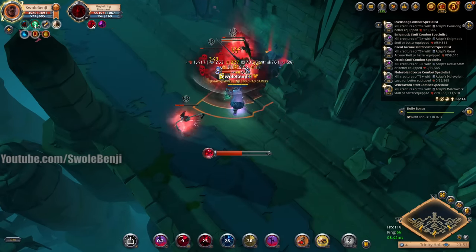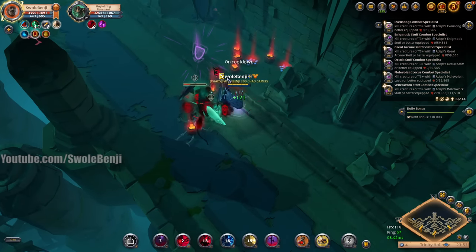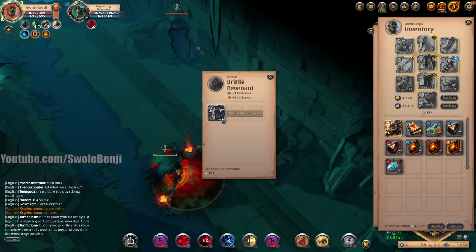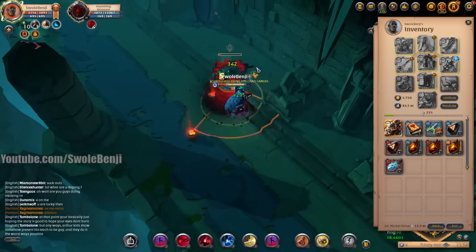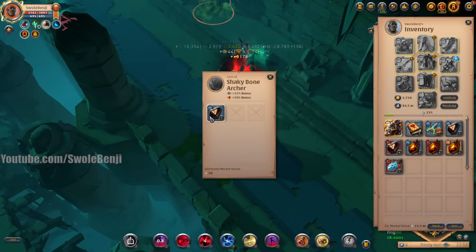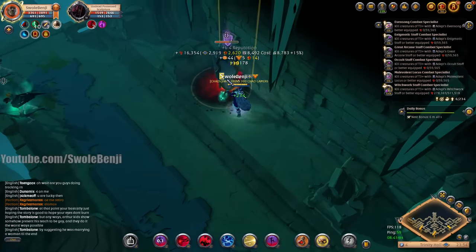Some people say use an Invis Pot, but no — Invis Pot sucks because it resets the entire fight. Whereas if you're about to die and the enemy's about to die too, you chug a Heal Pot — it costs half as much and you get to finish the fight. I ain't backing down from no fight. Let's nuke that statue real quick.